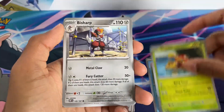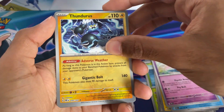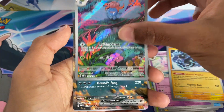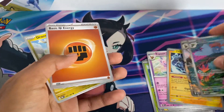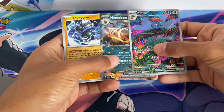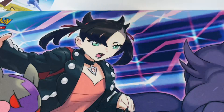Pack three: Dig Wigglett, Shuckle, Bisharp, Magneton, Sharpedo, Espeon. Another rare reverse of Thundurus, a secret rare Gloom, and a Houndoom EX, Basic Energy, and Drampa. Wow, getting luckier! So another reverse, a secret rare Gloom, and a Houndoom EX — interesting!